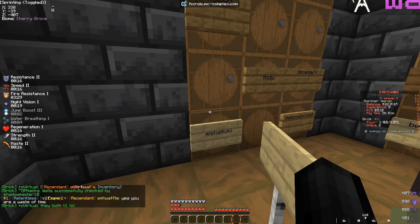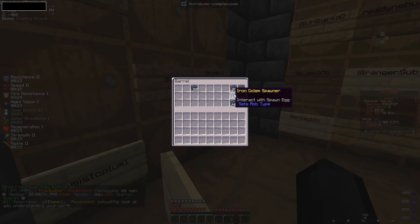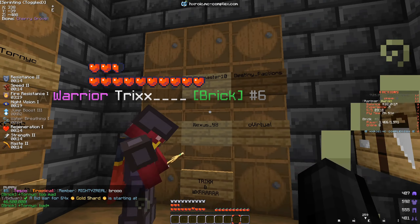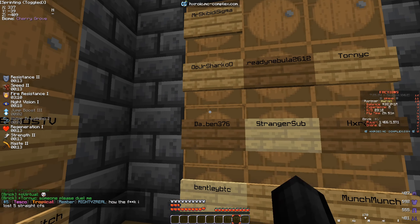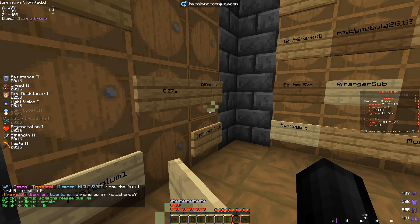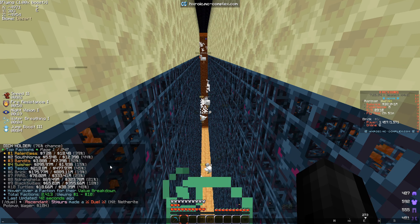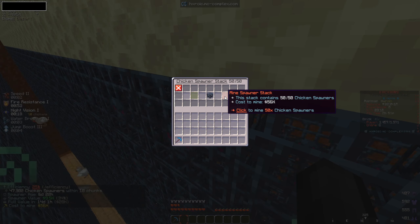We're at 634 million right now — I think we'll be at at least a billion. I completely forgot about our faction's f warp hub in spawn, which is unraidable. The entire faction has been putting spawners in chests throughout the whole season. We legit have so many more spawners to place than I expected.